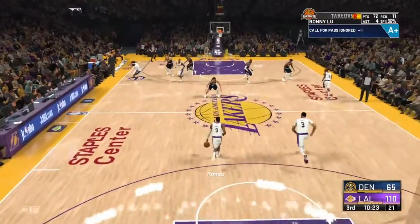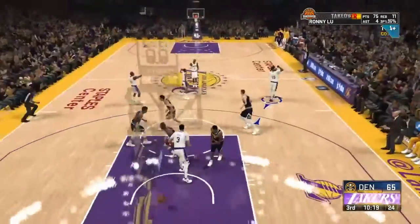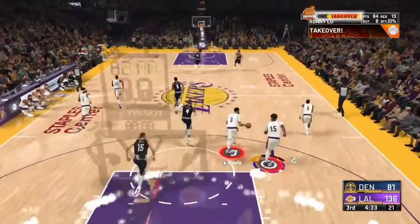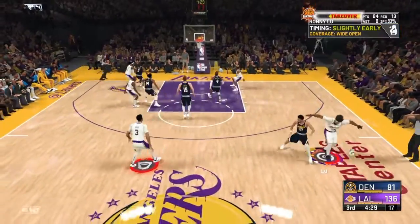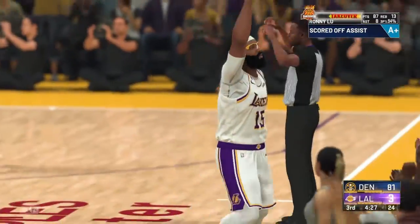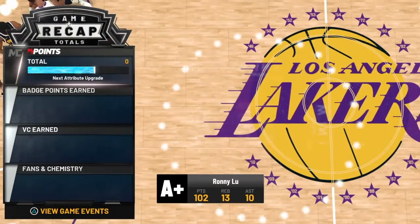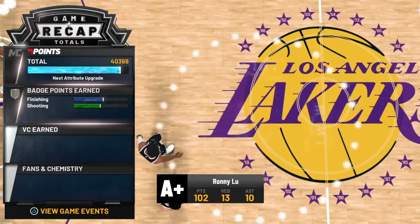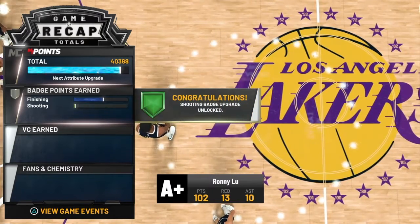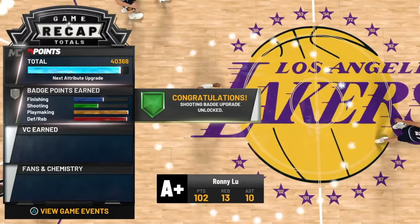If they start double teaming you, try to juke out the person guarding you, and eventually sometimes you'll get open. As you can see right there, I have a slower defender on me so he won't be able to keep up if I dex. And if you have sharpshooting takeover, just take every open shot imaginable. So I simmed out of this game at about two minutes left in the third quarter, and I still got about $40,000 in rep for the cap breaker and then $22,000 for shooting. With this method, you get about one shooting badge every game, which is goated in my opinion.